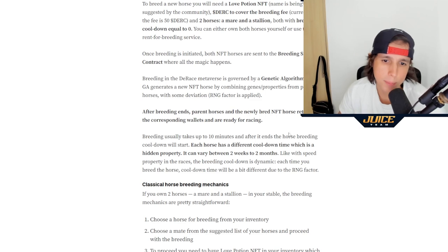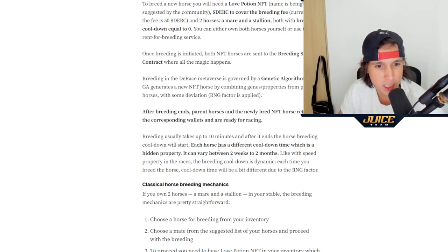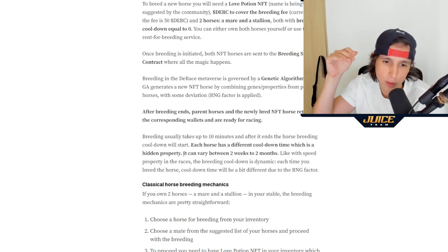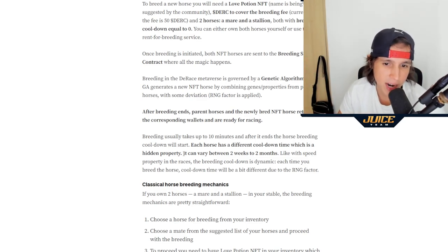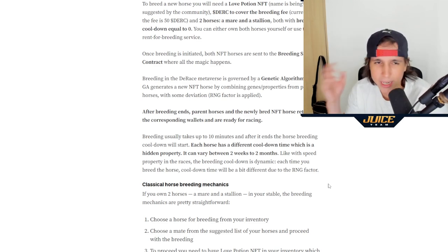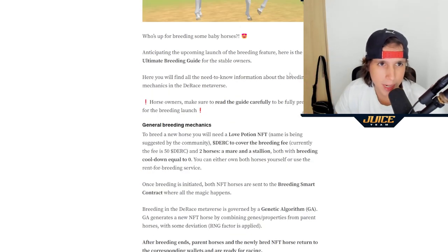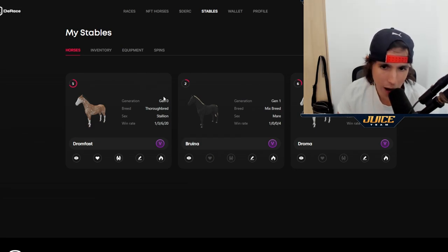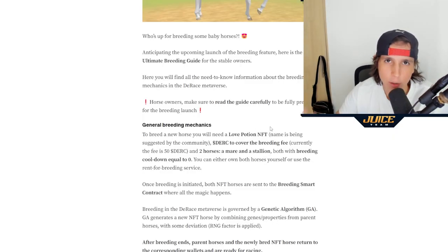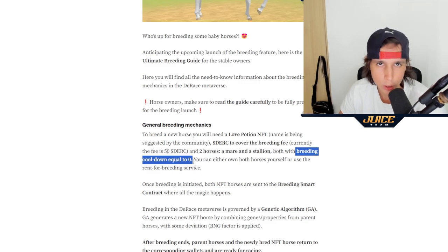You can get the Liquid Love Potion on OpenSea. Breeding takes up to 10 minutes, and after it ends a breeding cooldown starts. Each horse has a different hidden cooldown time — it can vary between two weeks and two months. This mechanic prevents people from breeding excessively and flooding the market, which is actually a really good mechanic. Important to remember: your two horses must be a mare and a stallion, and the horse's breeding cooldown must be equal to zero before you can breed.